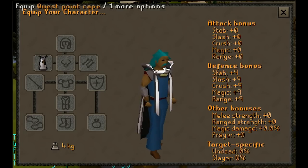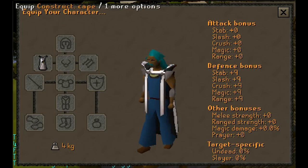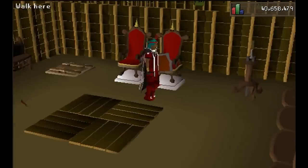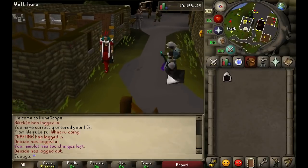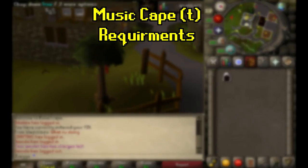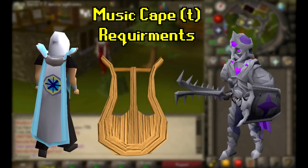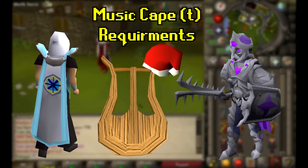The Music Cape has the exact same stats as the other Capes of Accomplishment, including when it is trimmed, which provides a plus 4 prayer bonus. In order to trim the cape, you must have completed all the quests, unlocked every achievement diary, and also unlocked every song in RuneScape, including holiday tracks.